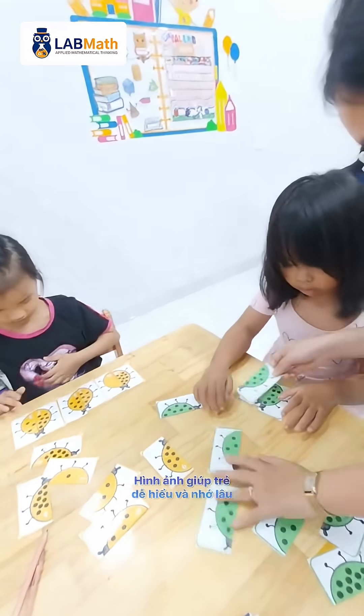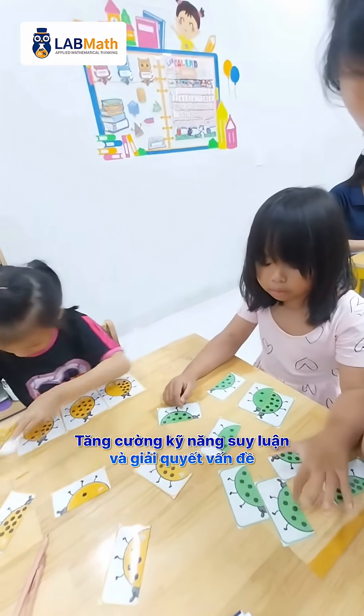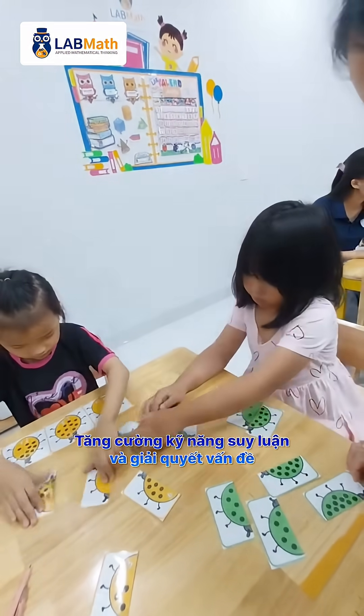Continue. How many for this? 1, 2, 3, 4, 5, 6. And how many more? This is 4. What's one at 4? 1, 2, 3, 4, 5. 1, 2, 3, 4, 5. Yeah, perfect.